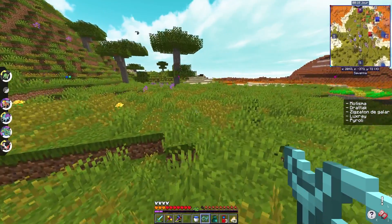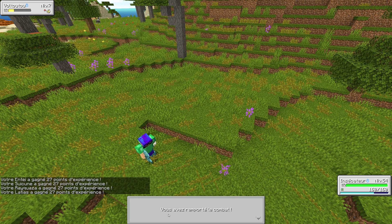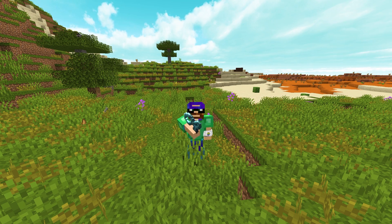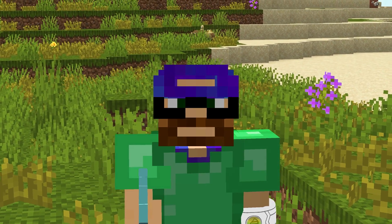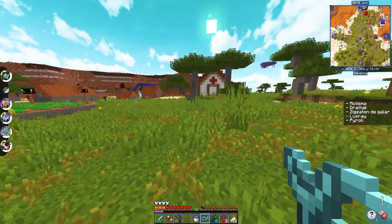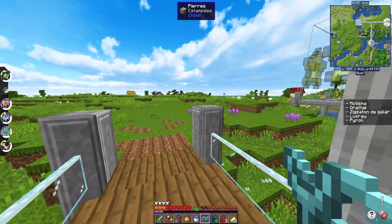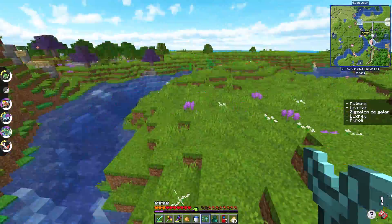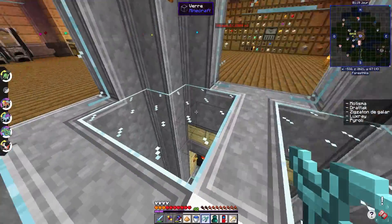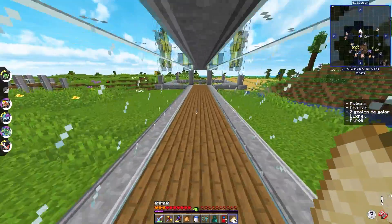The day has risen. Luxray doesn't pop during the day — it spawns only at night in savannas and is ultra rare. We'll try to catch the evolved form directly rather than evolving a Luxio, since that bothered some people last episode. Looking at this episode, almost everything spawns at night — Motisma, Dratak, Luxray, and even Zigzaton de Galar tends to appear near the base mostly at night. This will be a dark episode!